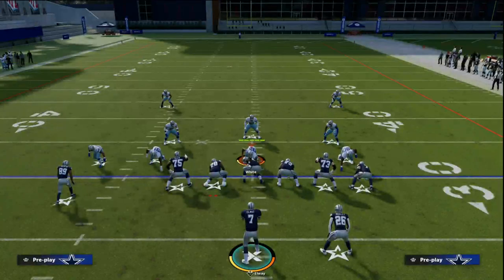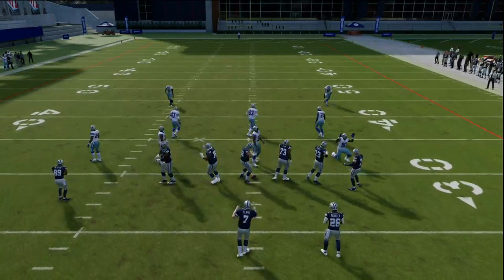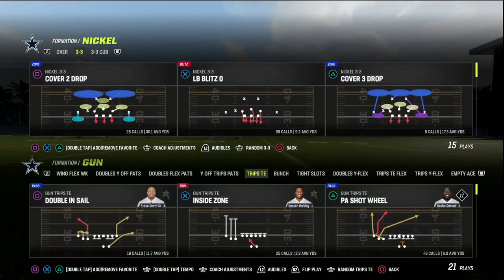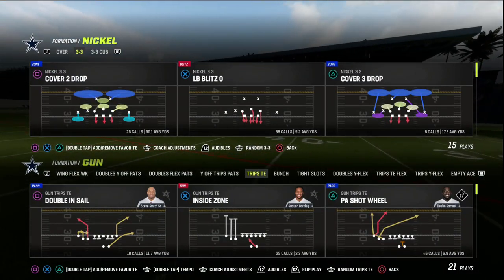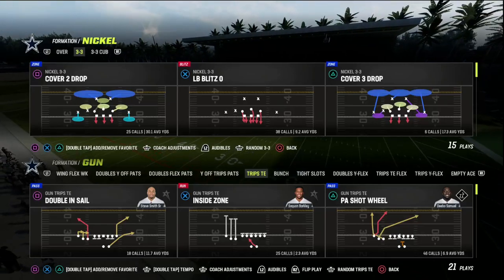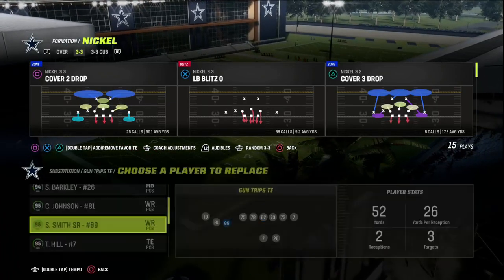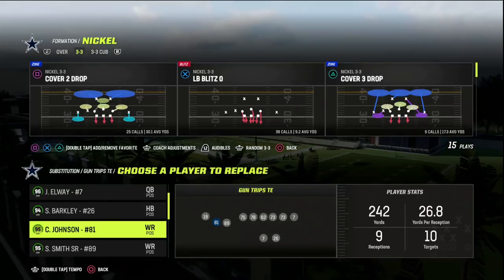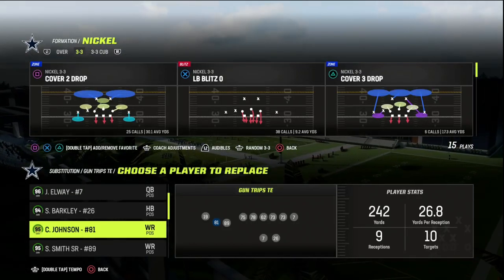Welcome to today's video where we're going to be taking a look at the play Pats White in the New England Patriots offensive playbook. For this video, you are going to want to have either a hot route master or an outside apprentice that you can put at the number two position in the Trips Tight End. This is going to give us the ability to create a really powerful man-beating concept on the left side of the formation.